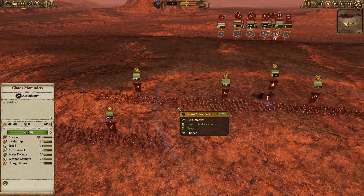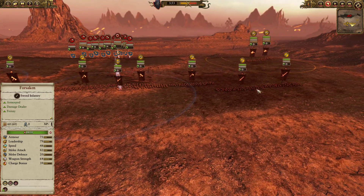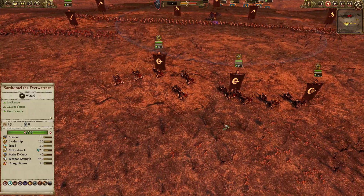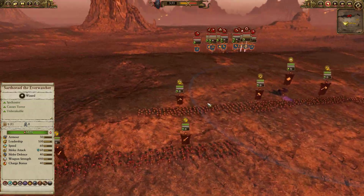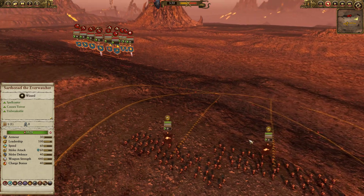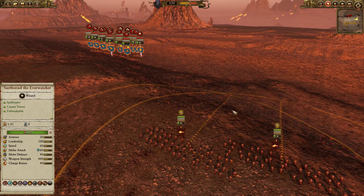From my infantry line, I've got Chaos Marauders — a mix of great weapons and regular. I've got two Forsaken on each flank, three Chaos Chariots, which are a very good pick against the Dwarfs. Anyone that has Chariots should definitely bring them against the Dwarfs. And over here we've got two Marauder Horsemen with Throwing Axes. You guys know I love my ranged cavalry, especially armor-piercing ranged cavalry.